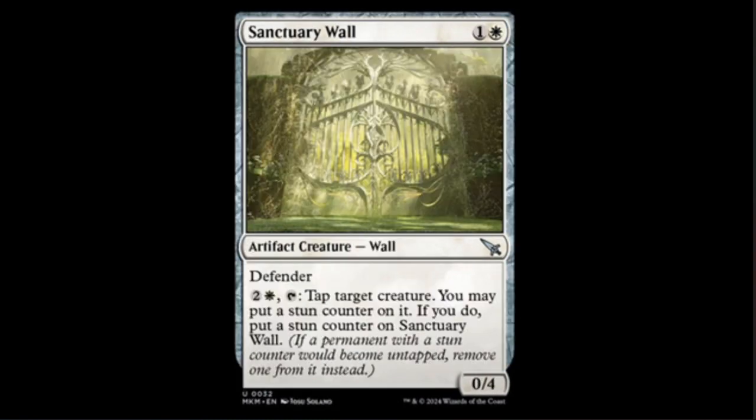Next we have the Sanctuary Wall — looks like Celestia to me. It's white and one for a zero-four defender, and it's also an artifact. For light and two you can tap it to tap a target creature; you may put a stun counter on it, and if you do, put a stun counter on the wall. So basically you can lock something down for two turns if you leave your wall locked down so it can't block.